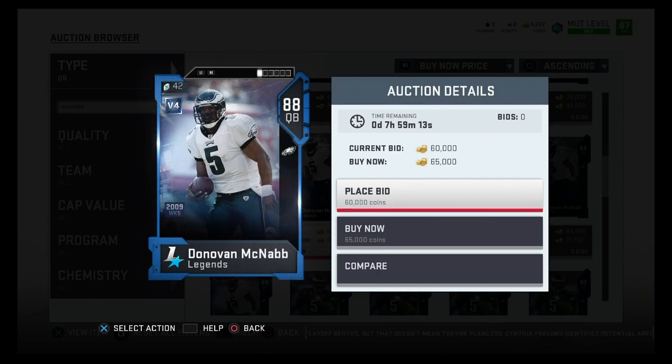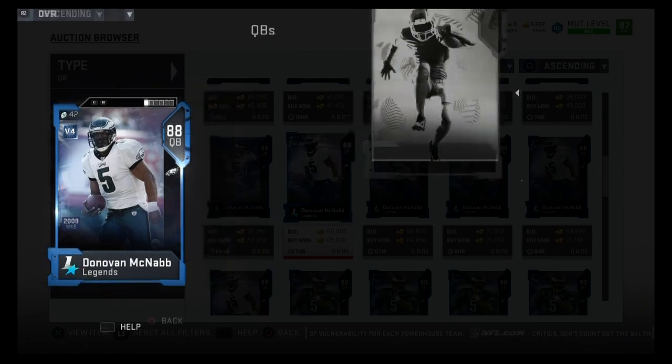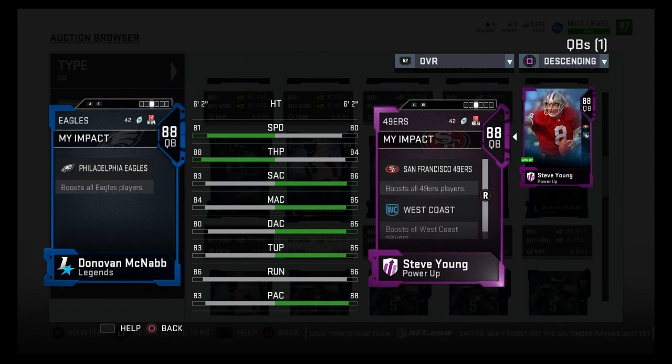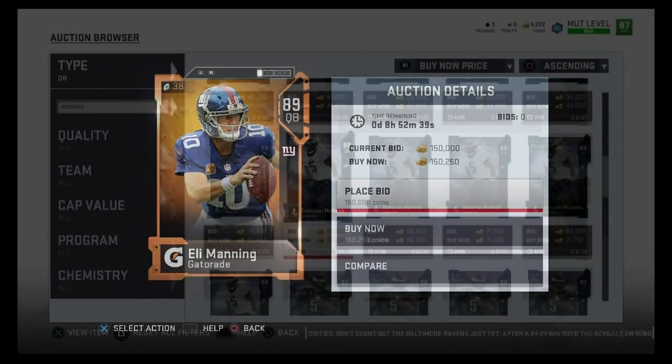For the 75k mobile passer, we go back to Donovan McNabb. There aren't many mobile quarterbacks — Mike Vick, Steve Young, not really that many. This version is 88 overall for about 65,000 coins, with 81 speed, 88 throw power, 83 throw accuracy short, 84 throw accuracy medium, 80 throw accuracy deep, 83 throw under pressure, 86 throw on the run, and 83 play action. He's got 80s across every category, which is really good. I'd compare him to Steve Young but McNabb plays really well, so I definitely recommend him for 75k.